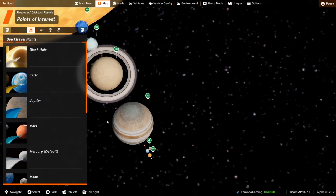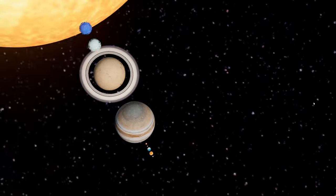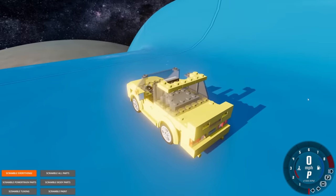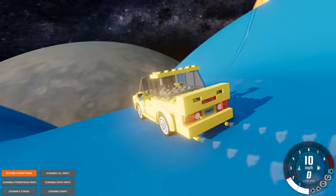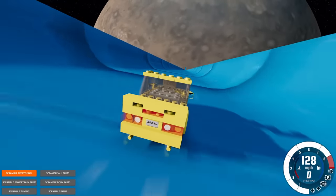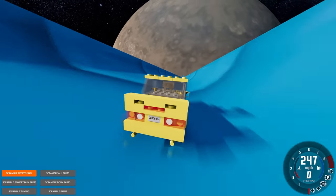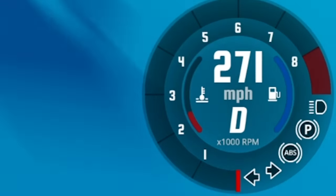We need to take this to an easier ramp, so let's go to Jupiter — definitely one of my favorites. We have Jupiter gravity enabled and it won't even roll forward. We'll have to pull it. Here we go — this is gonna be great. The planet appears to be getting smaller, and we're at almost 300 miles an hour.